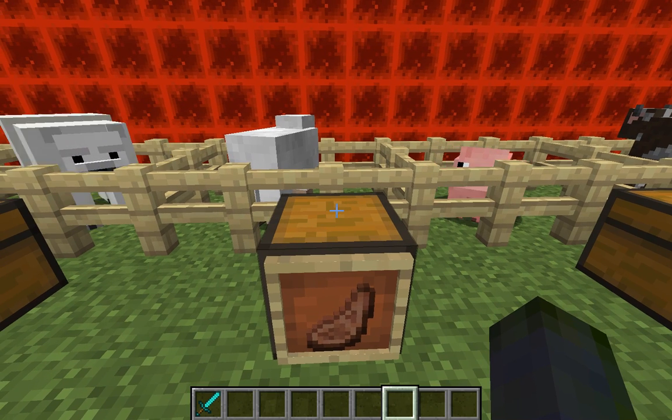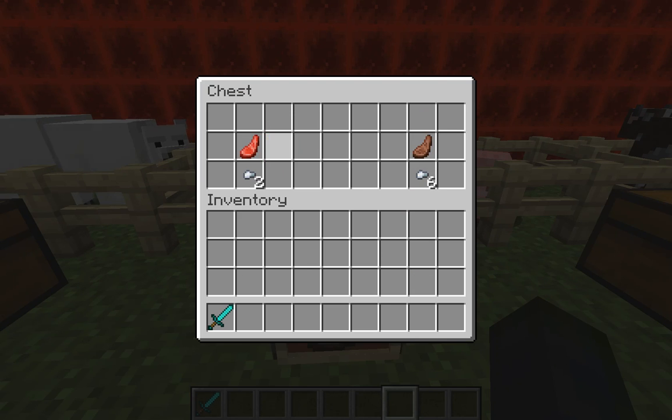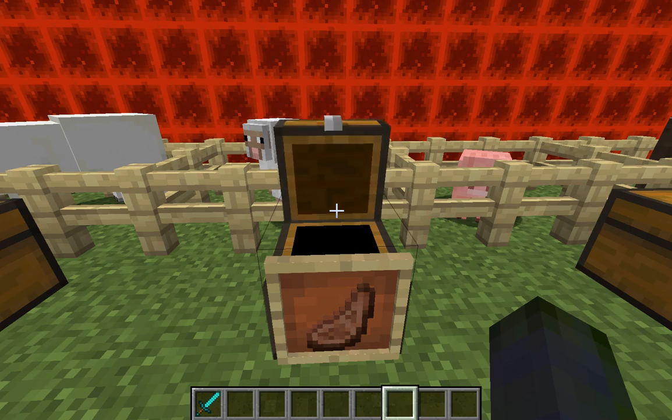Now on to sheep. If you kill one you'll get raw mutton and that will cover two food points. Most raw meat will be roughly about two points, but if you cook it you will get six food points.